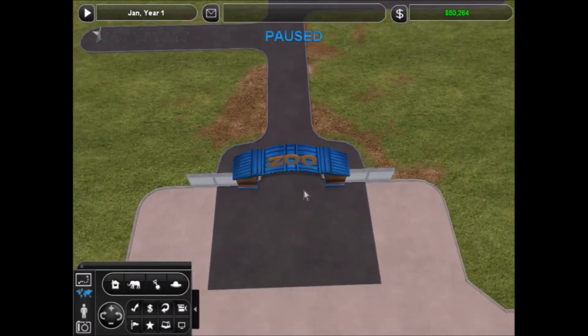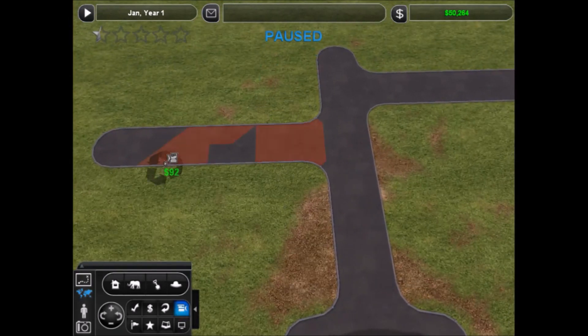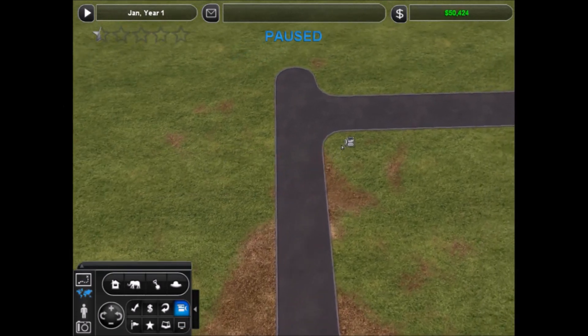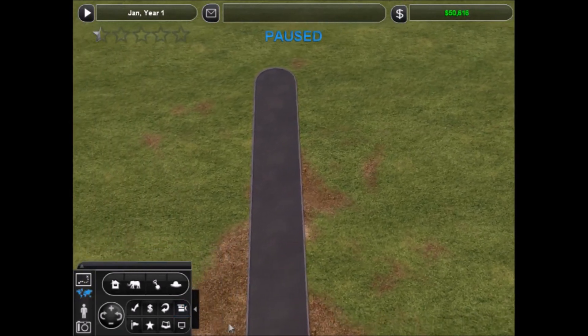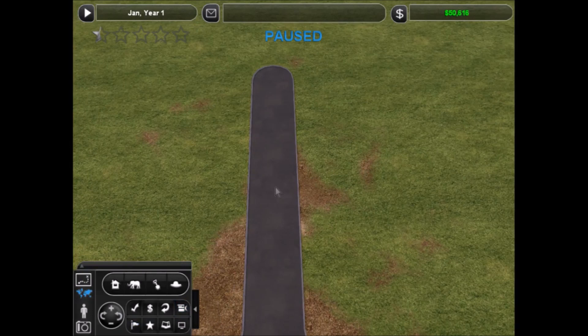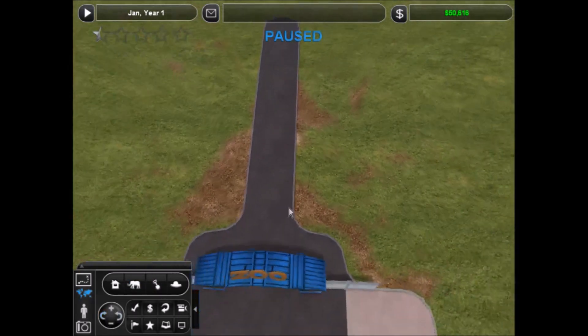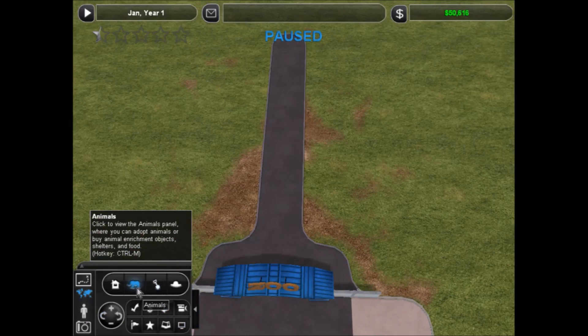I think I'm just going to keep this entrance. I could build a custom entrance but let's not worry about that right now. I want to get rid of this path, don't need it, get rid of this path, don't need it. Hold on one second - just wanted to check something real quick but we are back in it. Let's get a look at the animals we have available and see what we want to do here.